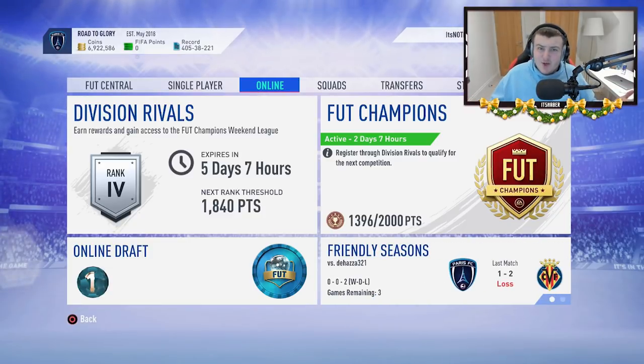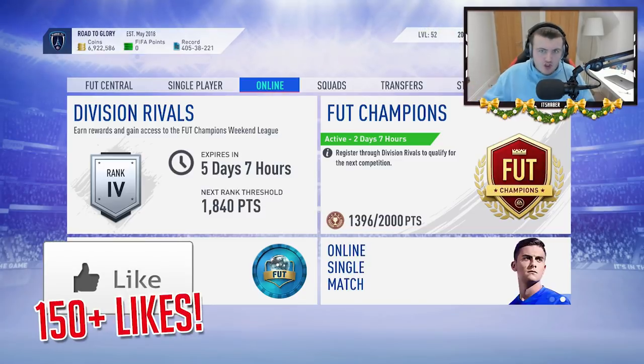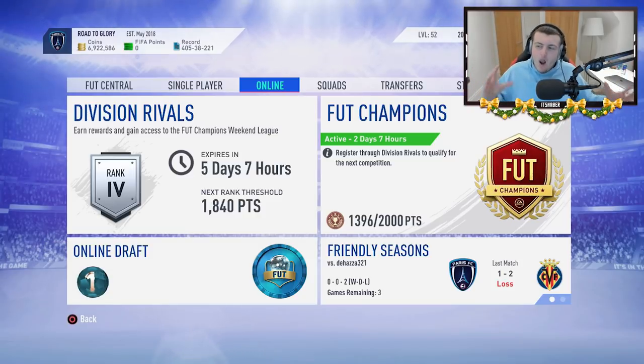EA like to drop packs every day over promos, especially Team of the Year. They drop packs for breakfast, they drop packs for lunch, they drop packs for dinner. They drop so many packs because they want you to spend a lot of money over Team of the Year.